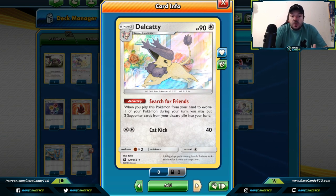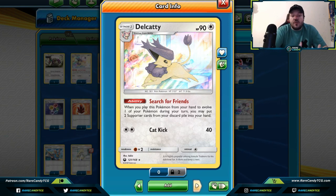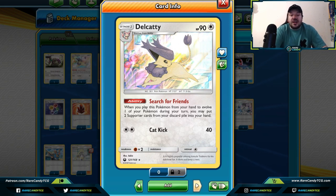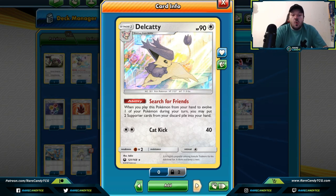Next up is a lesser-known card: Delcatty from Celestial Storm. When you play this card from your hand to evolve one of your Pokemon during your turn, you may put two supporter cards from your discard pile into your hand. So if you have a lot of one-of tech supporters or need a consistency boost, Search for Friends can help — searching for cards such as Brock's Grit, control cards like Mars, or staple supporters such as Cynthia.